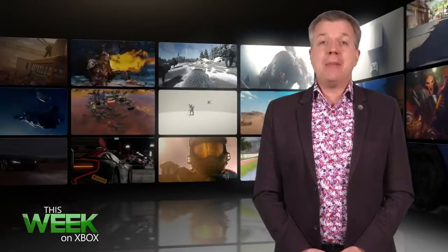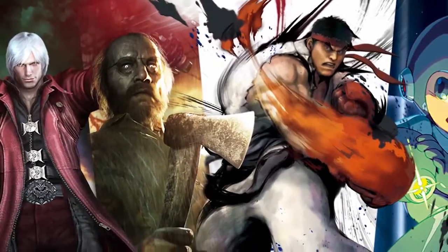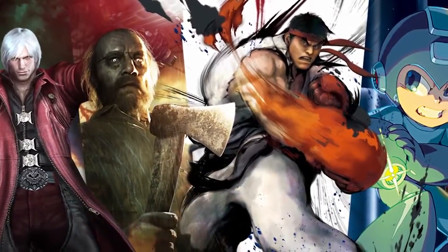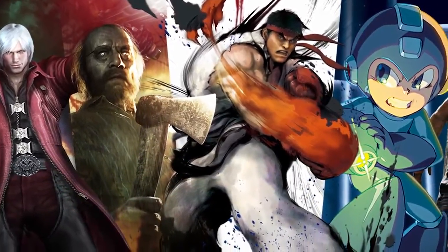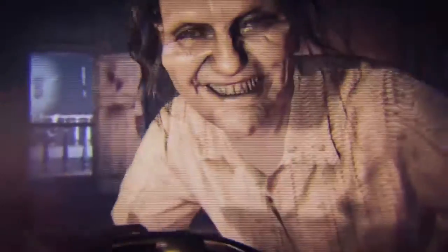Speaking of Capcom, the Capcom Publisher Sale is taking place now through May 8th on Xbox One and Xbox 360. The sale includes a massive assortment of games like Resident Evil 7, Devil May Cry Definitive Edition, and lots more. If you're on Windows 10, you can grab Resident Evil 7 as part of the sale. This game in 4K on Windows 10 is phenomenal and scary, trust me.